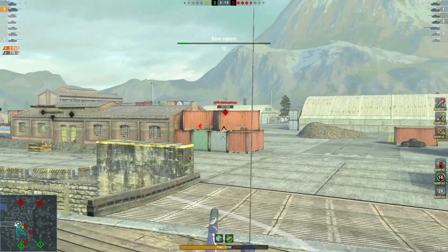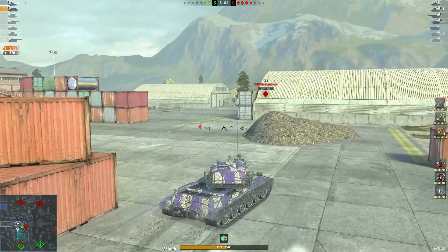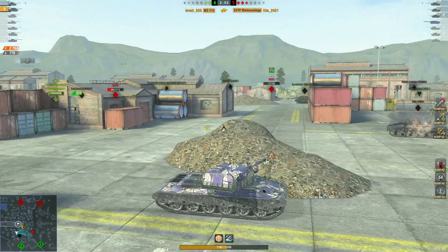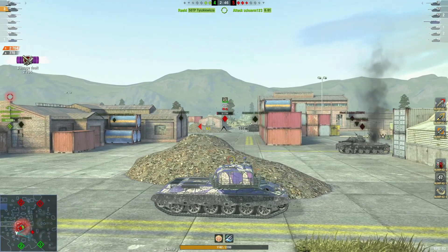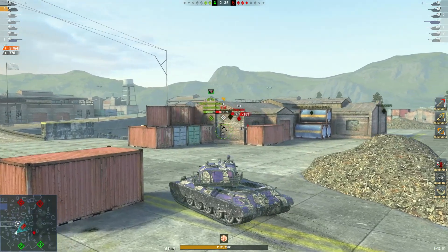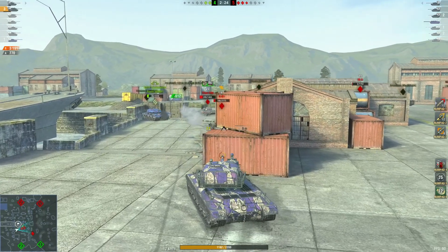Two green versus four red, and this guy's an easy one-shot if you can get him. Brock's going to push across, then push back towards the K91 to give his teammate a hand. Nice shot into the back of the K91 — 3.1k damage.